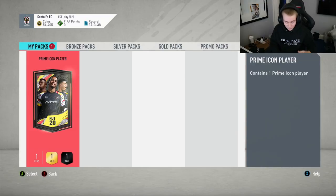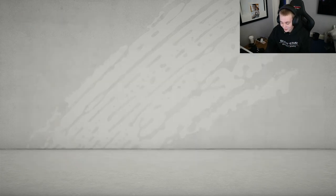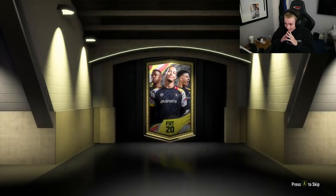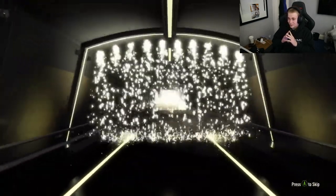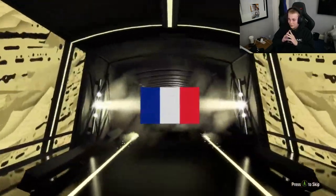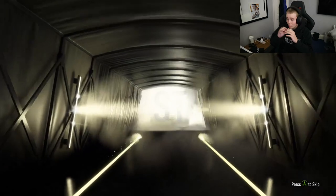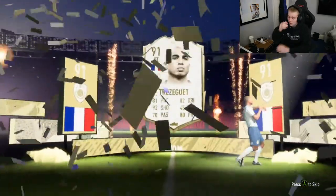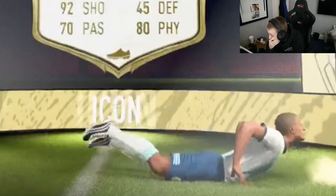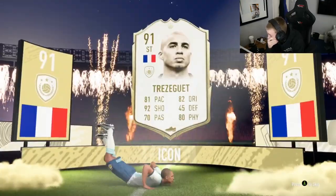We've got the prime icon pack and we're ready to open it — three, two, one — bang! We've opened it. Please don't give me a goalkeeper, give me an attacking player. Please, please — show me a Brazil or France striker. Oh my god, please don't be David Trezeguet... please don't be David Trezeguet.